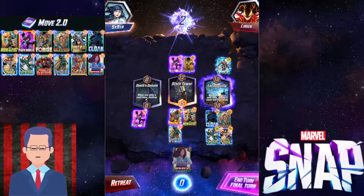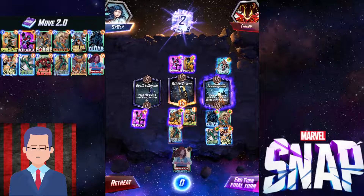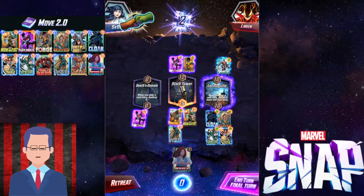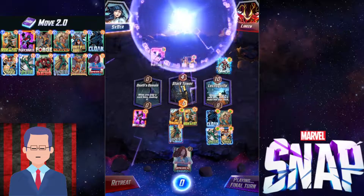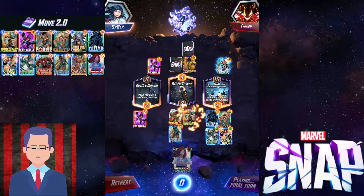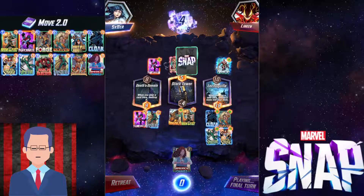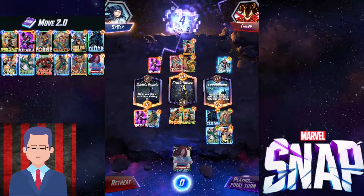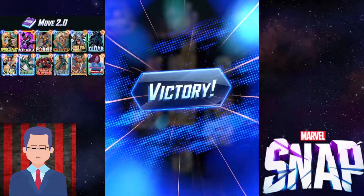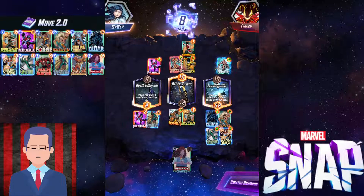Oh no, I snapped and they countersnapped! How are they so confident? I don't know, but I'm just gonna go through with this — I'm pretty sure after solving that puzzle I got the win, so I'll give them the GG. As expected, they go for Nightcrawler to the left, but look at this — a ton of buffs. Then I push my Vision to the left, winning Death's Domain. And he misses the Shang-Chi, so I won that. GG well played — this was a really insane game, and that's how the movement deck functions.